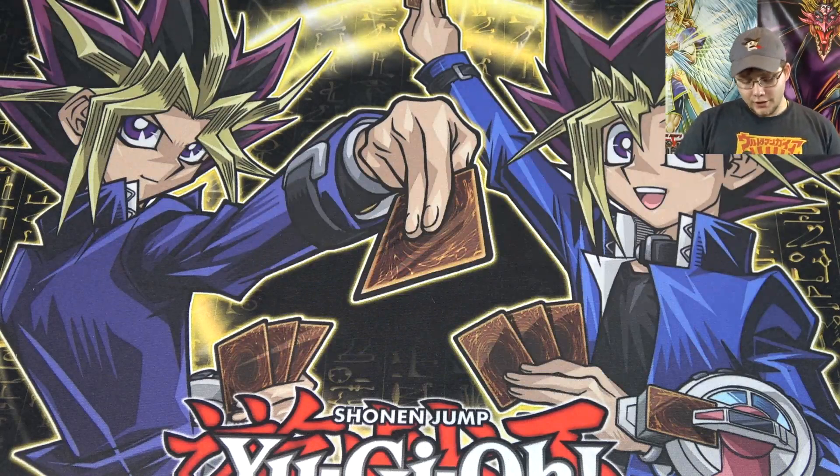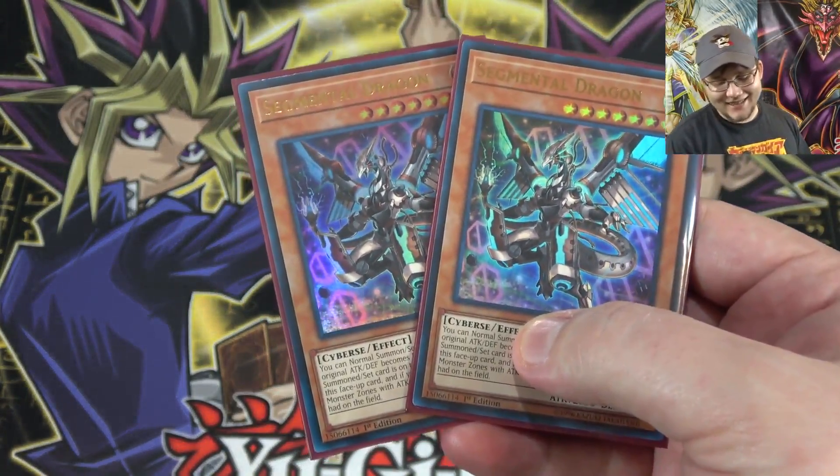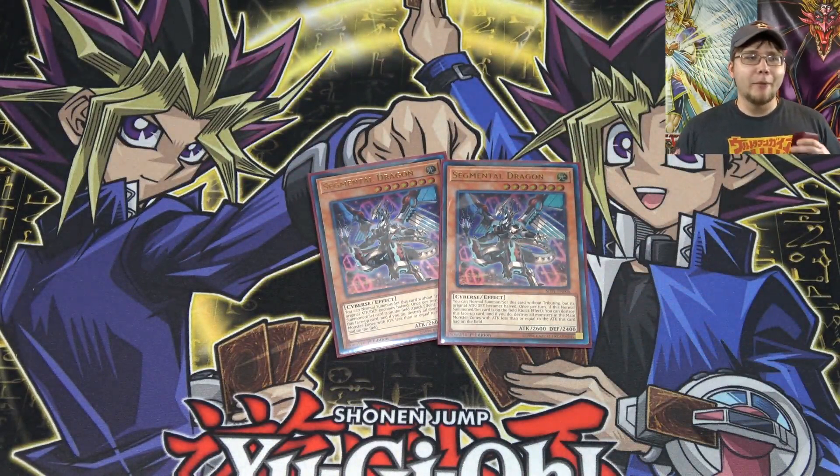Starting us off, I am running Segmental Dragon, the other boss monster of the deck and the other ultra rare you get from the structure deck. This card is pretty cool because you can actually normal summon it — it becomes a little bit weaker if you do — but it also has an effect kind of like a Raigeki. I like having access to a stronger monster, especially when using just the cards from the structure deck.